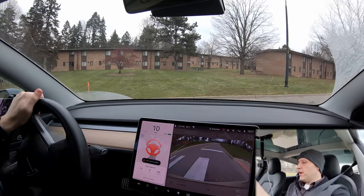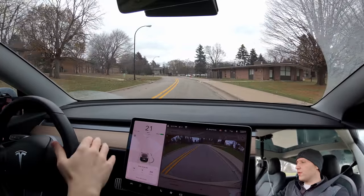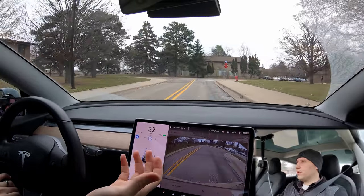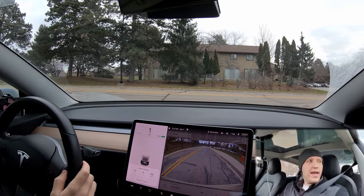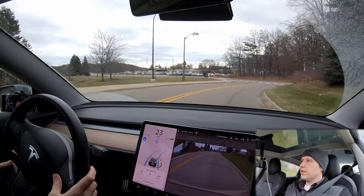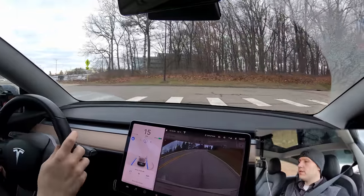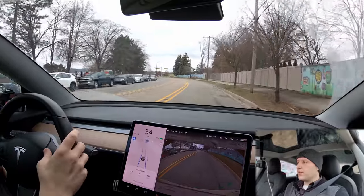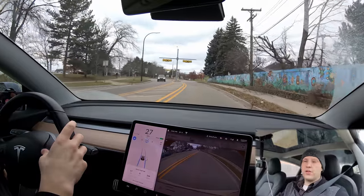We just went right through that and autopilot panicked when the road ran out. There's another one coming up — maybe it needs some speed to detect it. Nope, no warning at all. Another stop sign coming up — since these are on a campus, it's not detecting them. We're coming to a roundabout — it's a yield sign, not a stop sign, and the car isn't reacting to actual stop signs, so I'm not sure why it would react to a yield.